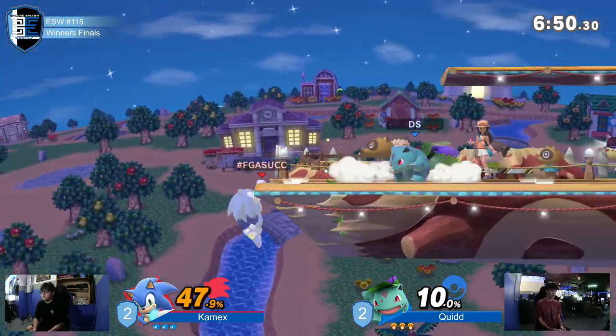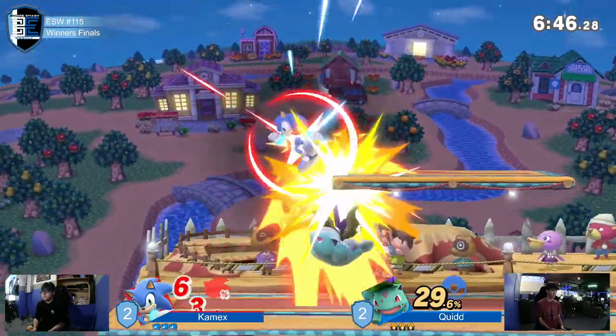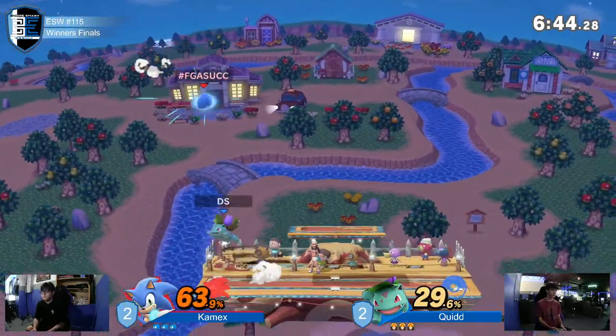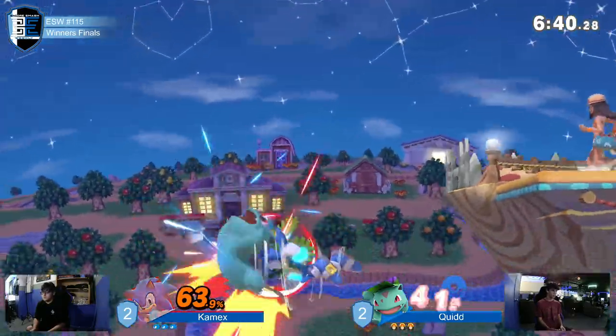We've seen no Squirtle in this matchup. I think Squirtle's hitboxes are a little too stubby to contest with Sonic's drive-by speed. And one of the best parts about Squirtle is his ground movement, but what is ground movement in the face of a spin dash?